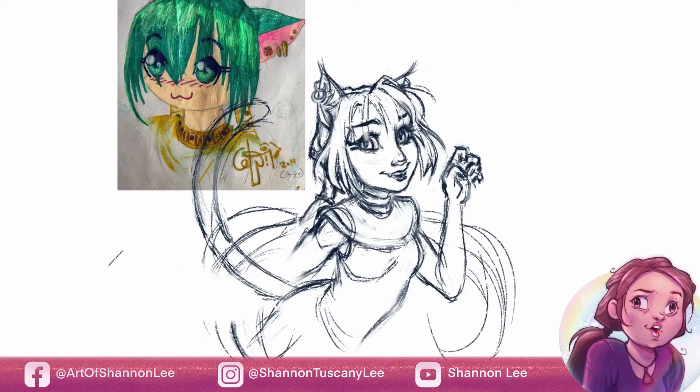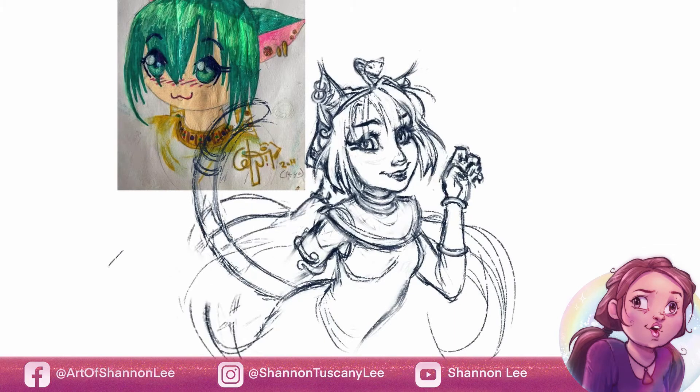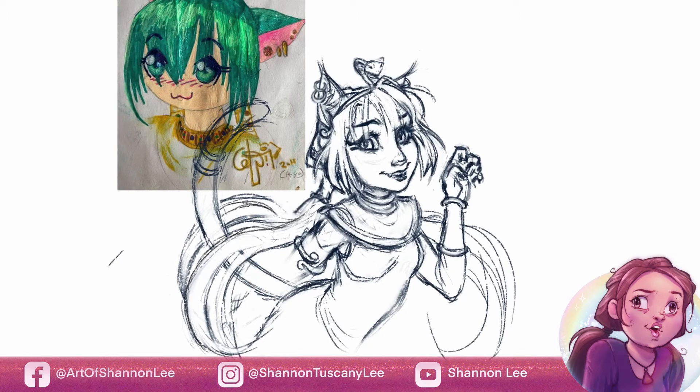In the new one I also decided I wanted her to have more jewels. In the original I remember wanting her to be very decorated and covered in jewelry, but because she was so chibbified there wasn't a lot of room for regalia. So in the new version she not only has the choker and the cuffs on the hair but she also has a chest piece and a sort of tiara with a snake — a danger noodle, as they are called.